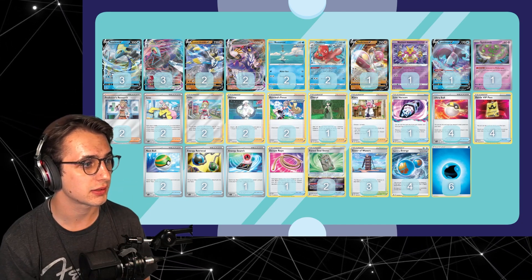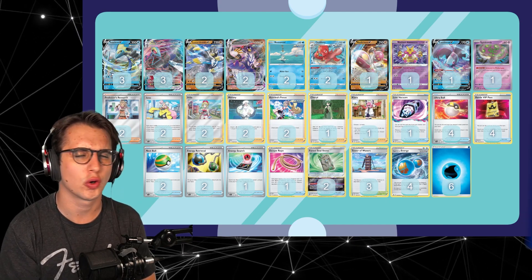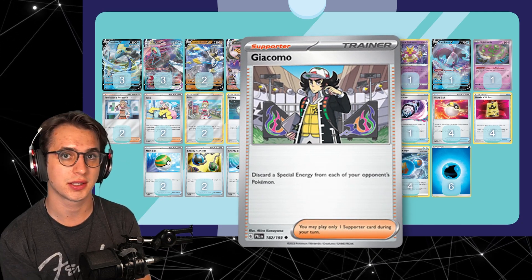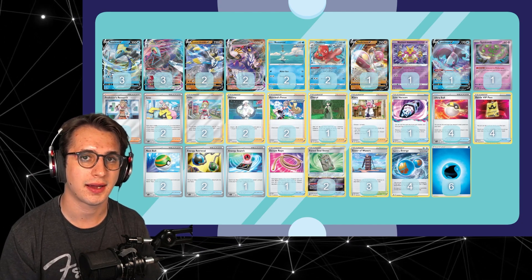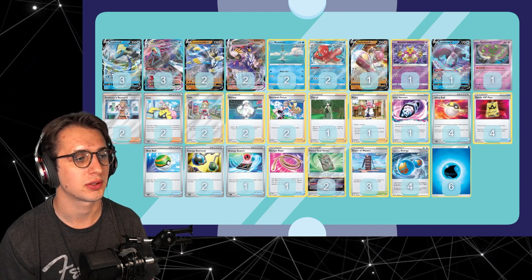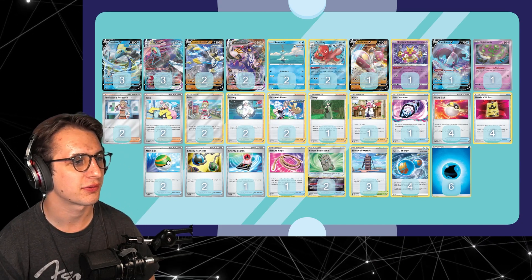This is very similar to Alex's list. I've just changed a couple cards. One thing I changed was Gyarados — the supporter that discards special energy from your opponent's Pokémon. Now that Obsidian Flames is out, at least from what I've seen on live and online tournaments, Lugia and Mew have gone down quite a bit in popularity, so I don't feel like that discarding effect is necessarily that helpful. So I did replace Gyarados for a Lost Vacuum.